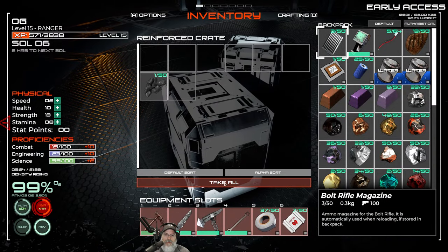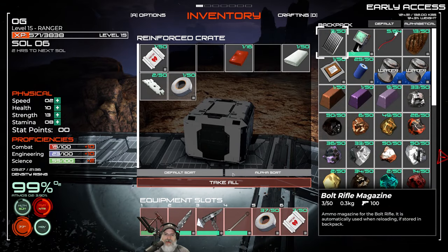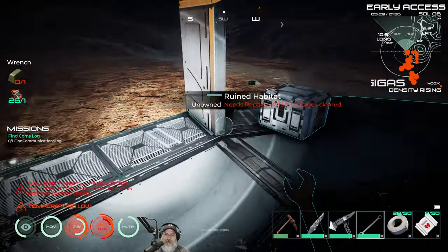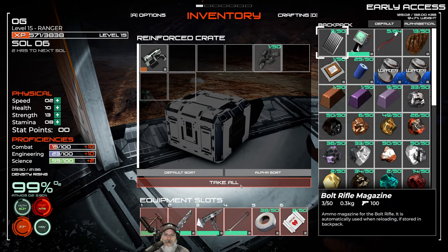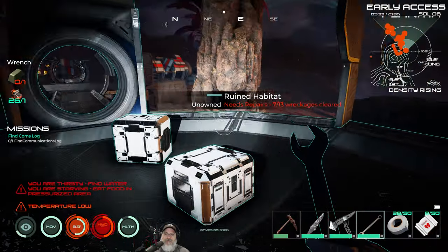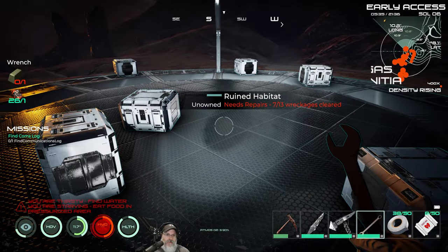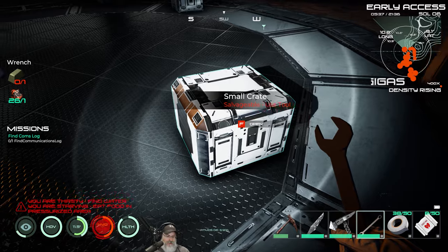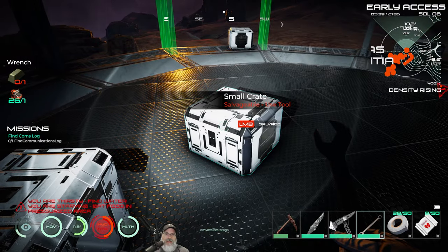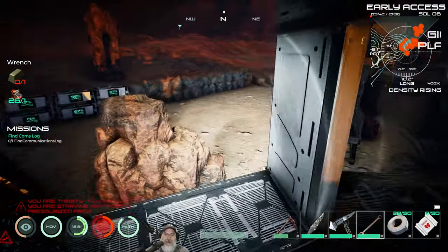We've cleared the habitat and gotten all the scrap off. We're leaving the frame supports in place. Also — remember: if you leave these crates here they will respawn when you log back in, so this is basically a source of loot for us. But never ever store your own stuff in these crates because it will disappear when you log out — it'll respawn and replace your items.